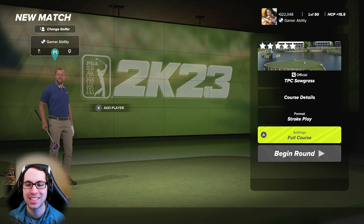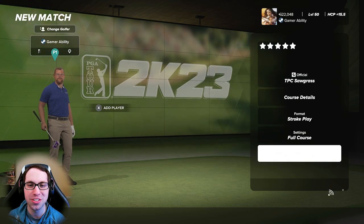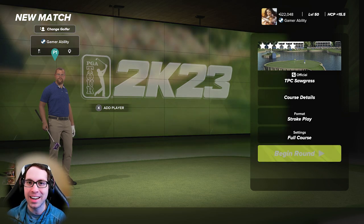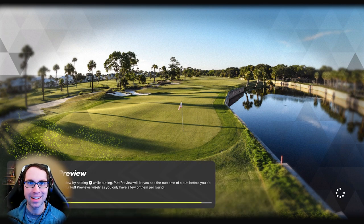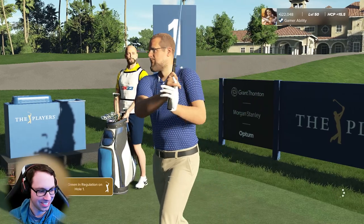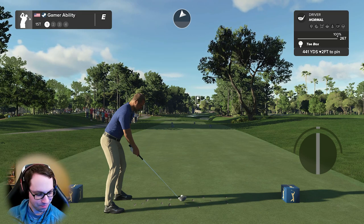Today, TPC Sawgrass, attempt number two of the breaking 90 challenge as Trent Ryan on max difficulty settings. The course settings are the same: back tees, pin location number one, medium winds, and all the rest are the course default conditions. We have Barstool Trent on the tee ready to go.